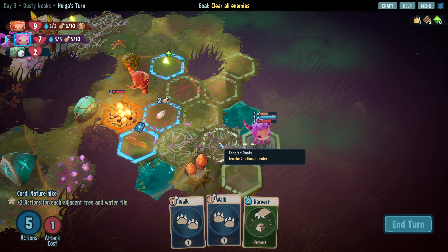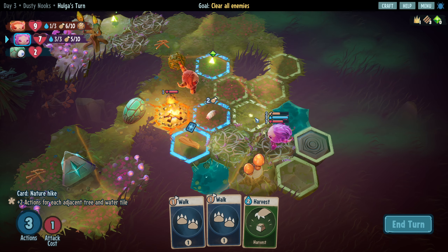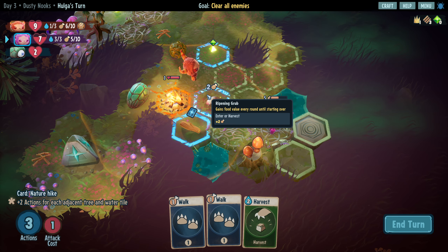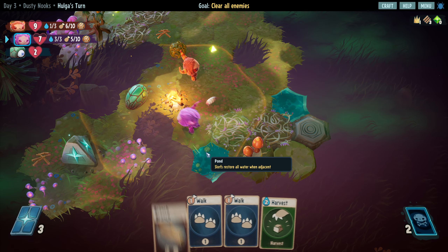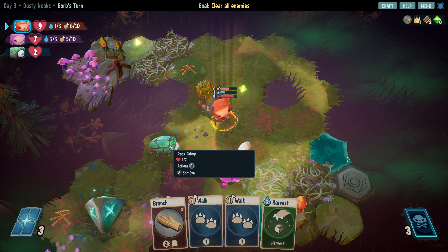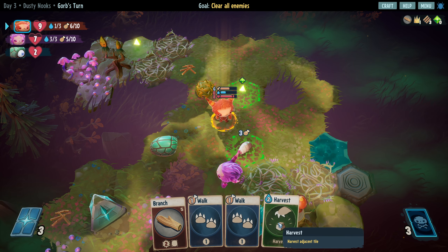We can get five actions for being next to the pool of water, which is incredible. I might just go for the stick - three, four, five - get another branch. Oh they broke the day fire! I didn't realize that was a thing they were capable of doing.